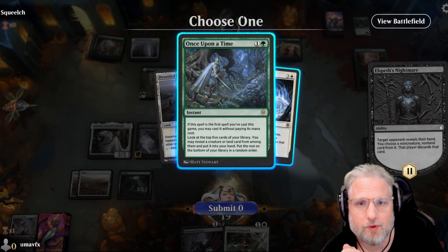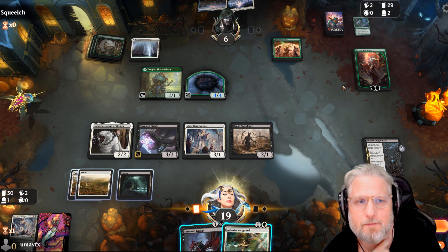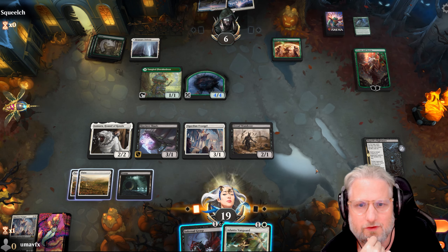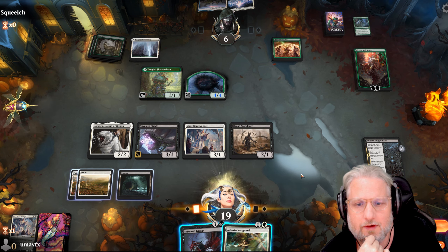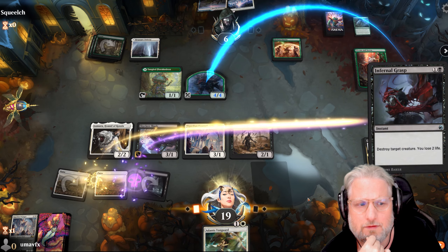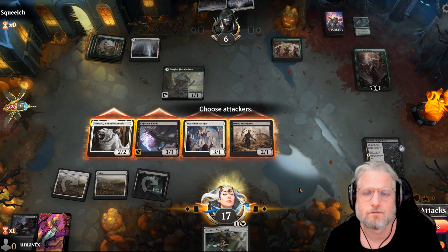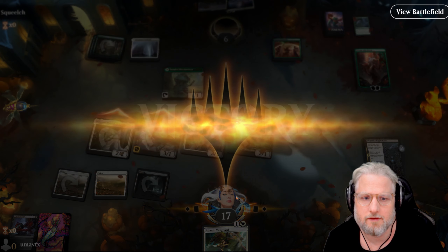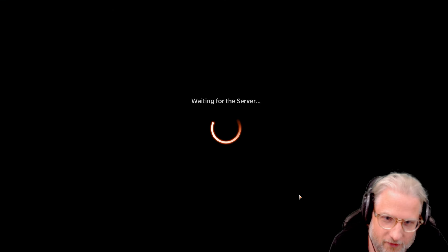None of the stuff he has right now will matter. I'm gonna pinch his Once Upon a Time - that one is not a threat to us. Then the question is if we just kill it. We don't care about this planeswalker - we want to go for lethal. Very good - we made it! Final boss time.